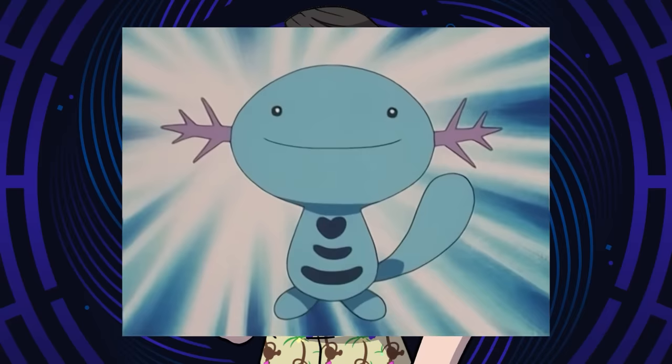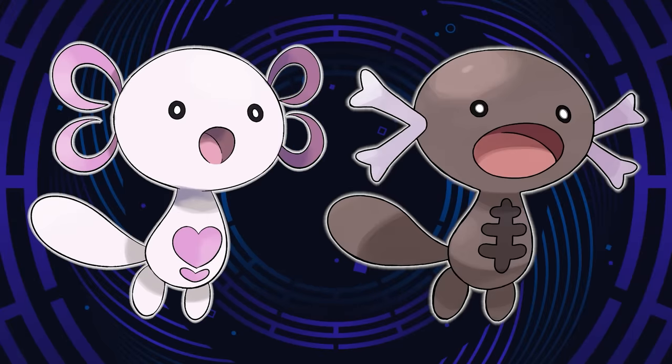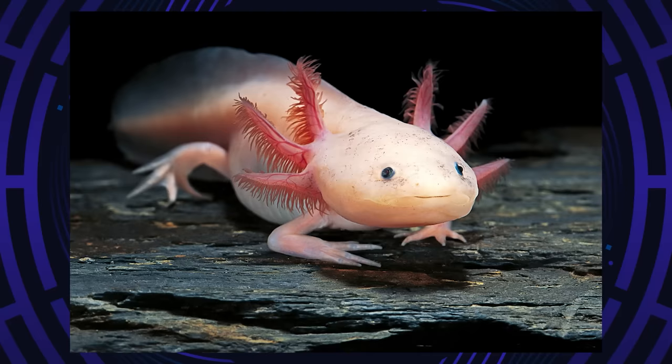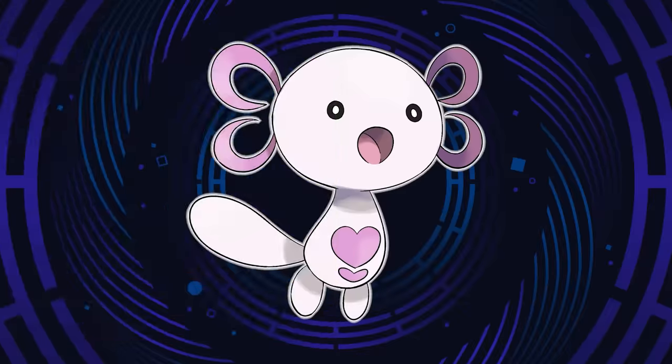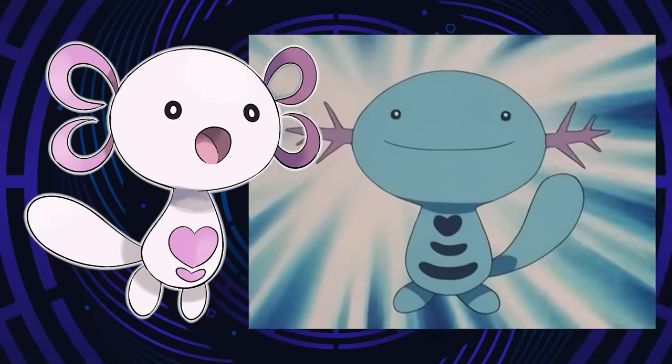Starting us off is the fairy type. A very specific Whooper came to mind: the special heart-marked Whooper owned by Alicia in the anime. Hearts and love are great aspects that could be incorporated into a fairy type, so I dug a little deeper and found the leucistic axolotl — light and dark pink in coloration, which ties perfectly into the hearts and love theme. For each variant, the same four things change: the color, its mouth shape, the pattern on its chest and stomach, and Whooper's gills — those external gill protrusions on its head. The gills and chest pattern have been changed to love hearts, not biological hearts, because that would be terrifying.